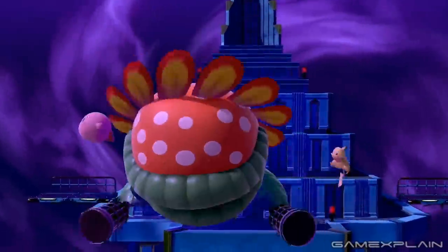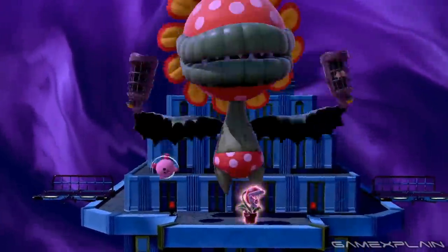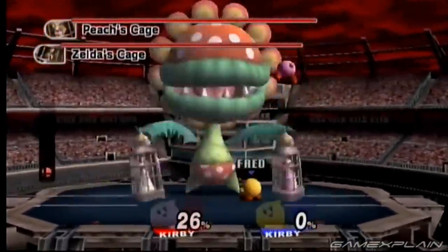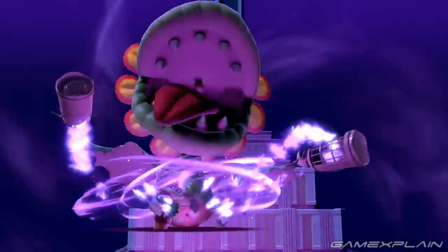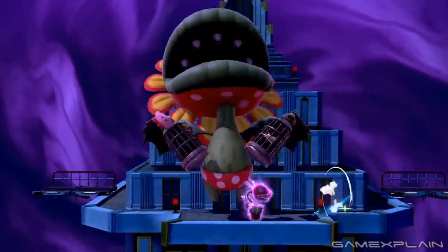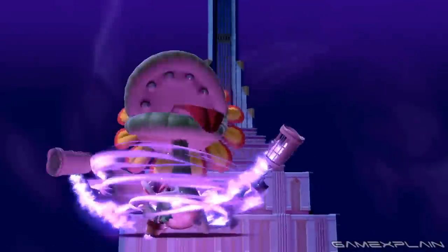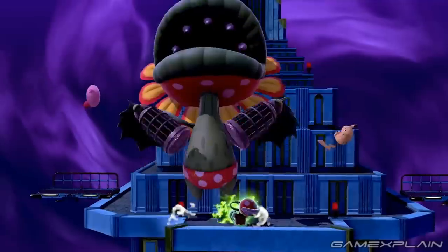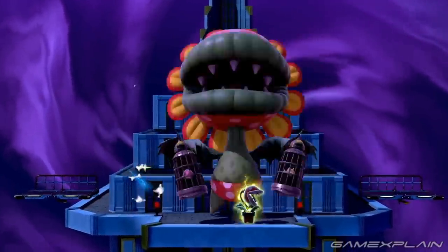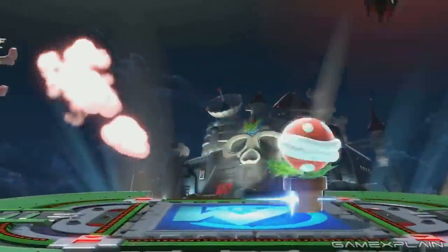For its Final Smash, Piranha Plant summons Petey Piranha to stomp around while swinging a pair of cages — a direct reference to Petey's boss fight in Super Smash Bros. Brawl's Subspace Emissary. This time, instead of kidnapping just princesses, he'll imprison anyone that touches his cage, as both Pikachu and Kirby get trapped inside. Petey's movement appears to be random based on inconsistent jump distances relative to the Piranha Plant.